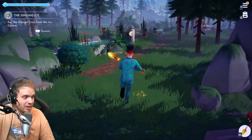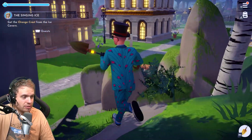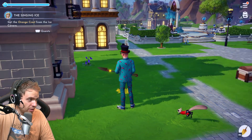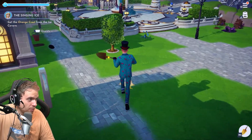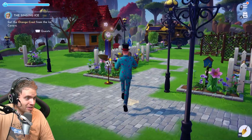The Singing Eyes — the quest that actually broke. I literally cannot retrieve the orange crest because it's gotten stuck in a stone. I contacted support and they said they know about it and they're fixing it. Anyway, I will not be able to complete the game until that is done.